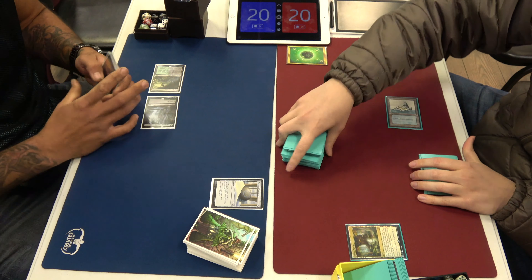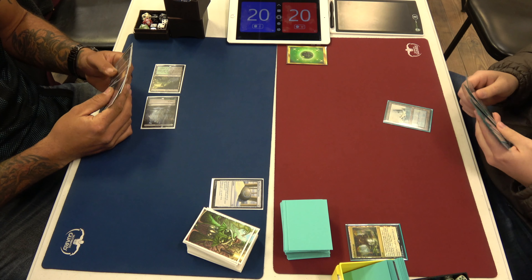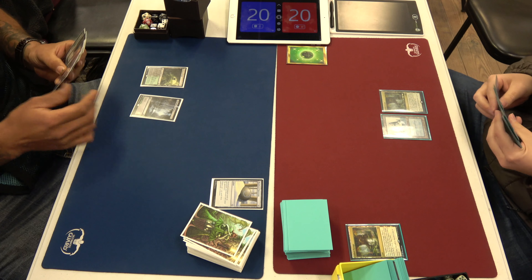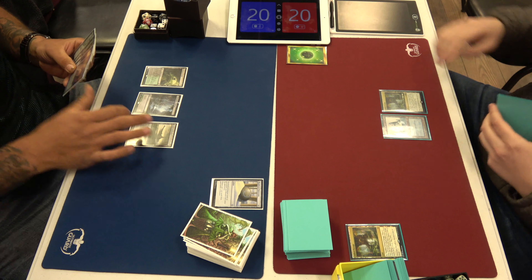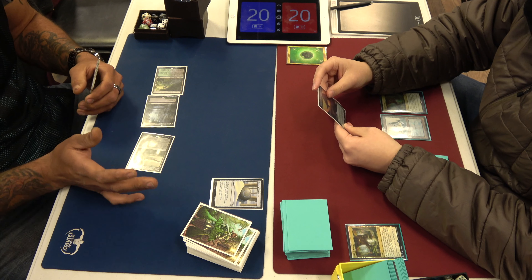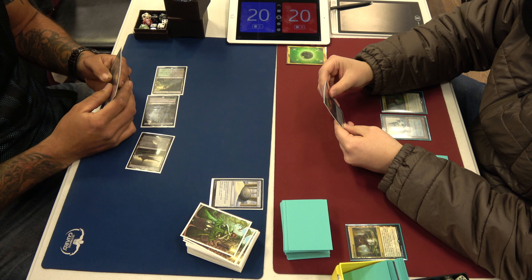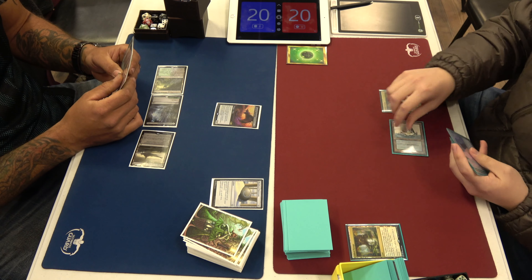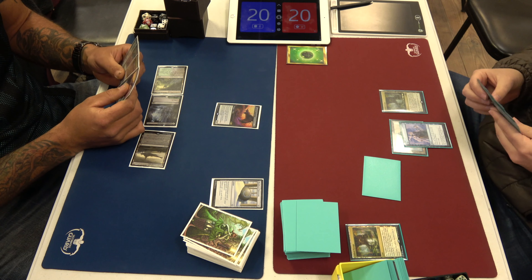Jake is playing Weathered Runestone. It stops the Inscription from recurring a creature — creatures can't enter the battlefield from the graveyard. He misunderstood what Scarab God was doing. Have you ever had someone bring in Grafdigger's Cage against you when you're not playing anything it stops? Yeah, and you're like 'you idiot, you don't know what it does' — and they still crush you.